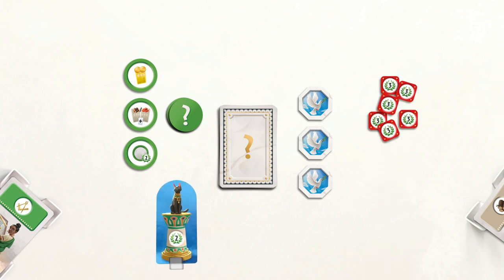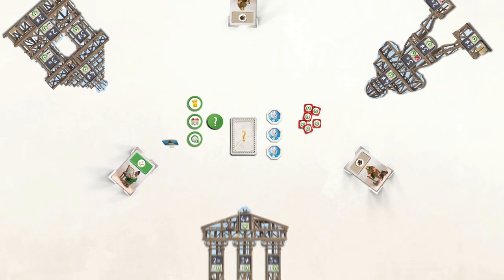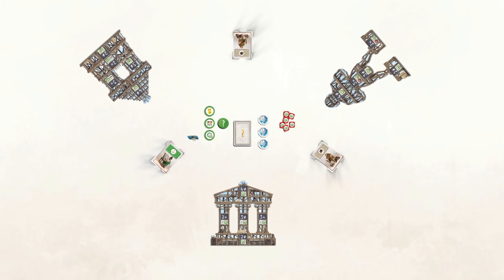Then make a reserve of military victory tokens. Finally, place the cat near the central deck. Now that setup is done, we can start the game.